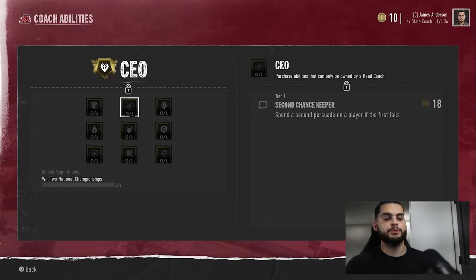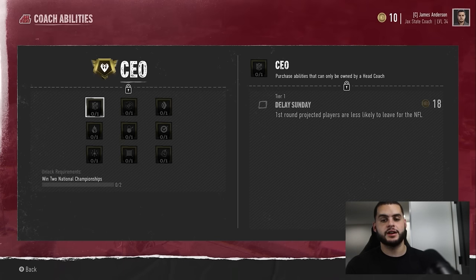Second Chance Keeper lets you spend a second persuade on a player if the first fails. Usually it's one and done, but now you get two rolls with already-lowered chances of them leaving — so getting two should be enough. Delay Sunday is the ultimate retention ability. Every year in my sims, Will Campbell and Harold Perkins tell me to screw off and it's almost inevitable. This might let me keep them till their senior year — keeping Will Campbell and Harold Perkins one more year, plus souping up that offense, makes LSU a superpower. It's not guaranteed, but it is helpful, and it impacts the whole roster.